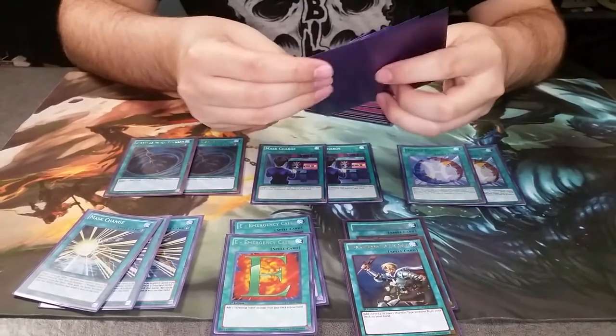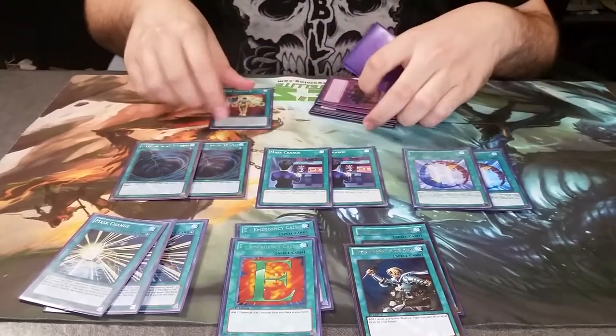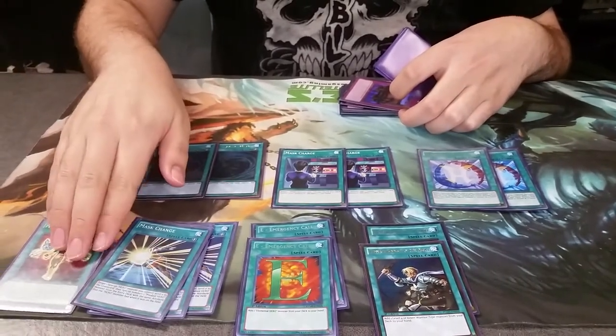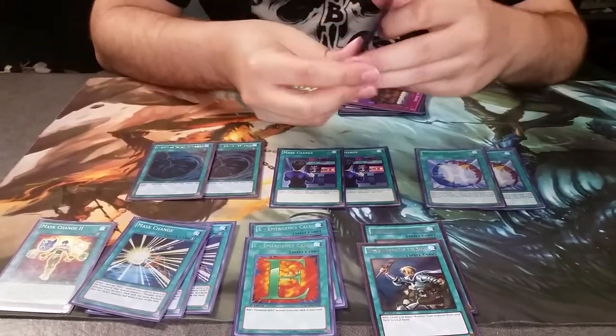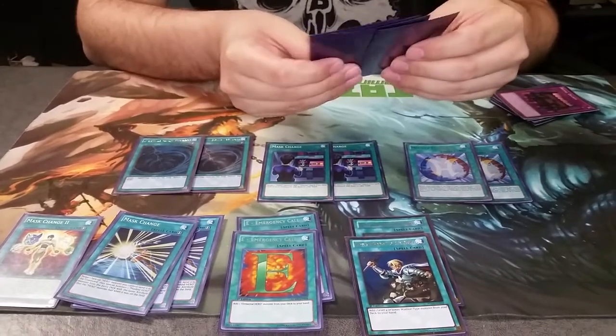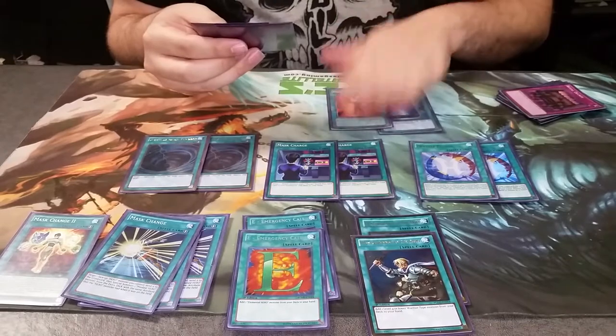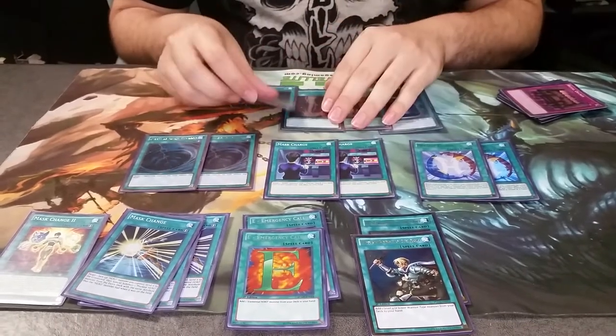Two Miracle Fusions, one Mass Change Second — putting that right next to Mass Change. And next we have one Book of Moon, one Mind Control, one Raigeki, and one Dark Hole.